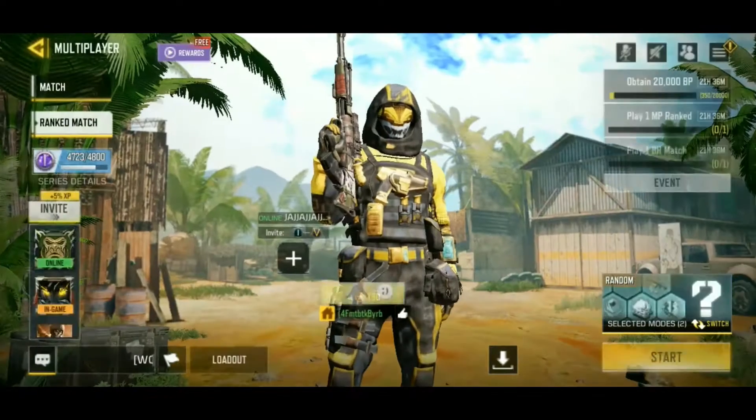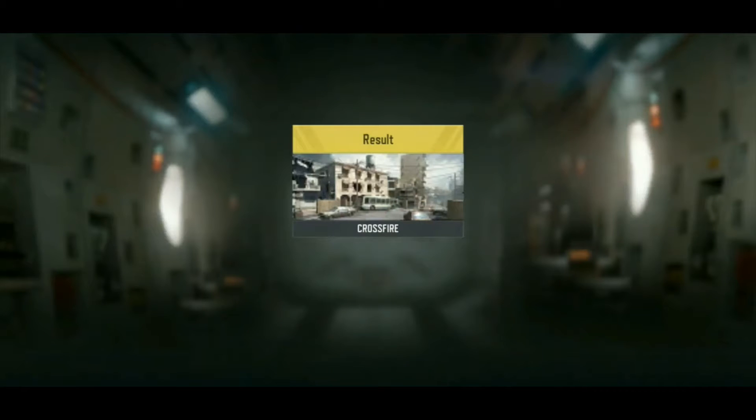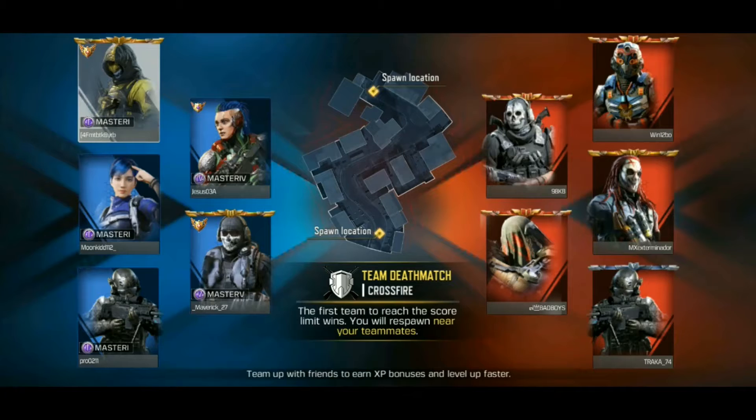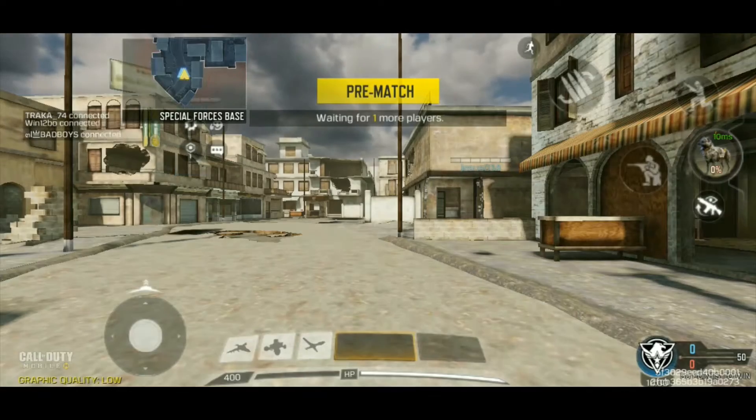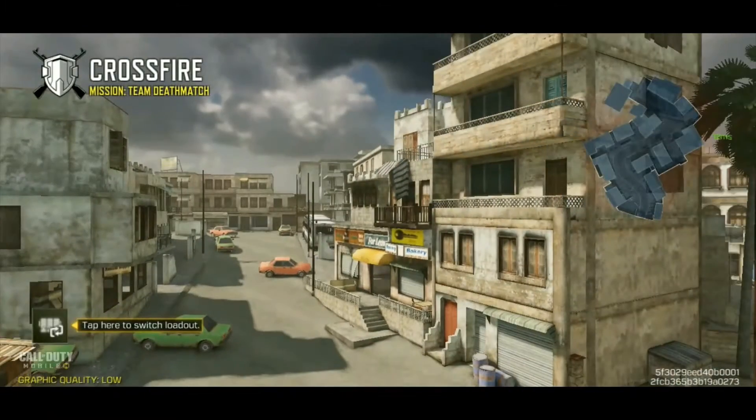I've already tried out the Koshka before, so no need to do it in the practice range. Let's do Crossfire - that should be a good map for sniping. Actually, both of these are good maps for sniping, but I think Crossfire is a little bit better. You can look right down that road. But since this is a ranked match, I don't expect a lot of people to be running right down the street. But we'll check it - we'll post up there and see what happens.